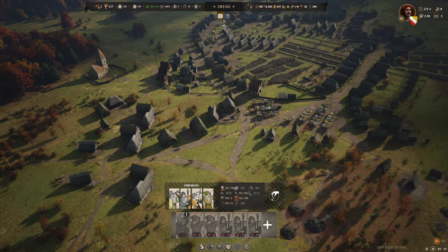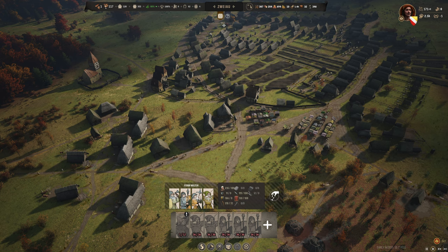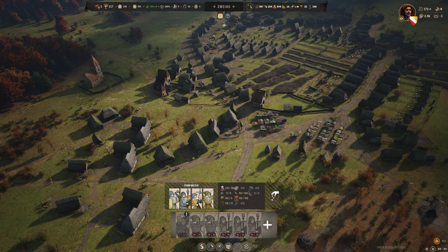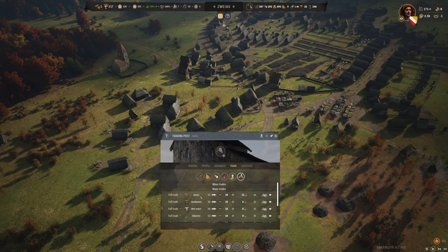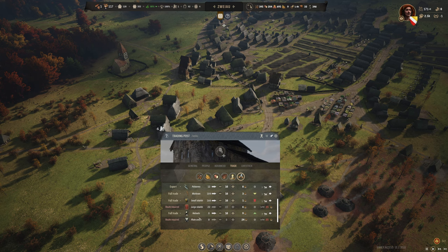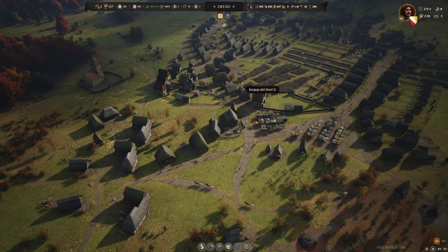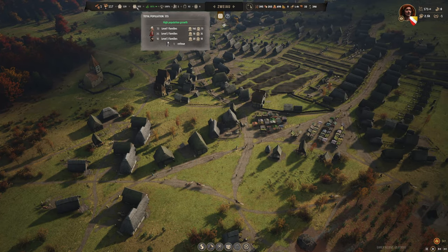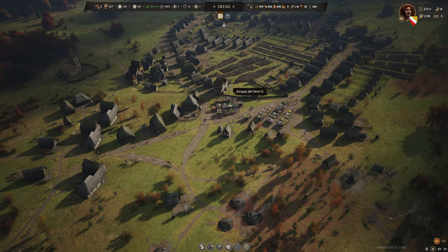Tip thirteen: at the end of year two, you'll be attacked by bandits — in the Restoring the Peace scenario or custom scenarios where they can attack earlier. The best approach is to maintain a constant minimum import of spears, gambesons, and helmets so that when the fight comes, all the men in your families are fully equipped.